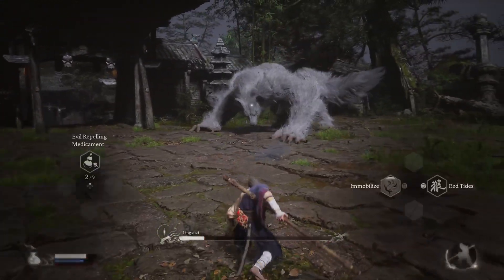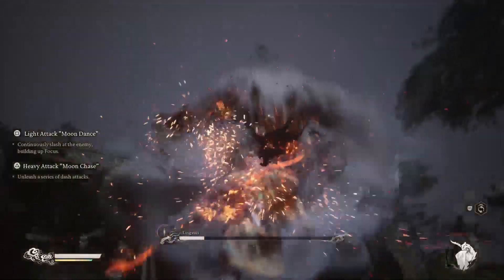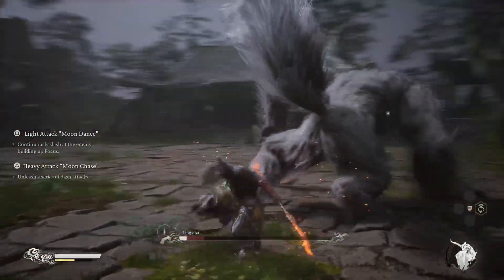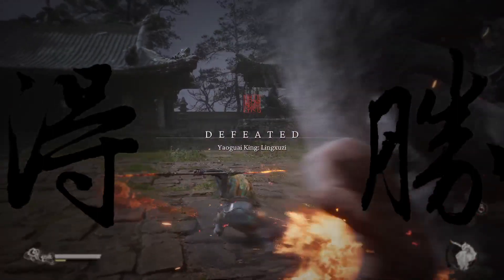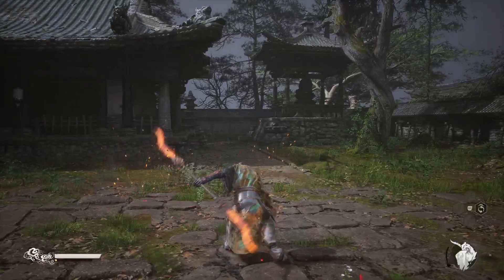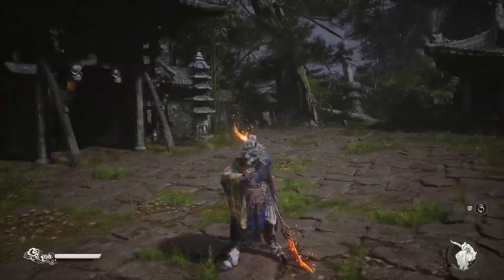And then, just for fun, we're going to finish it off with the red tide. If you use the heavy attack, which is the triangle button, you have a really good chance of setting him on fire, which can be helpful if you want to try the red tide in the very beginning instead.